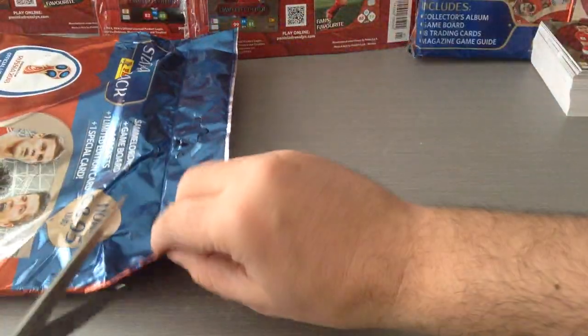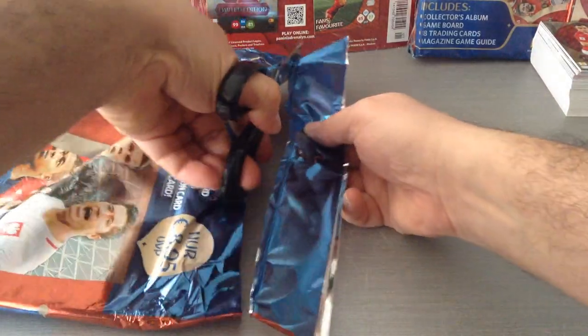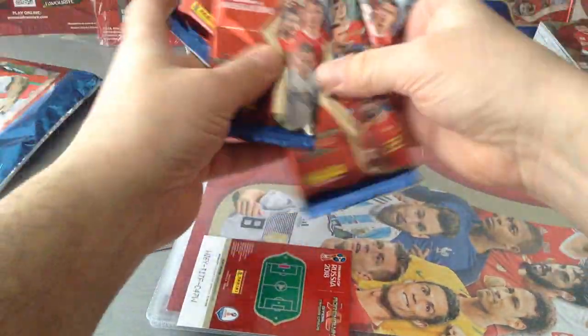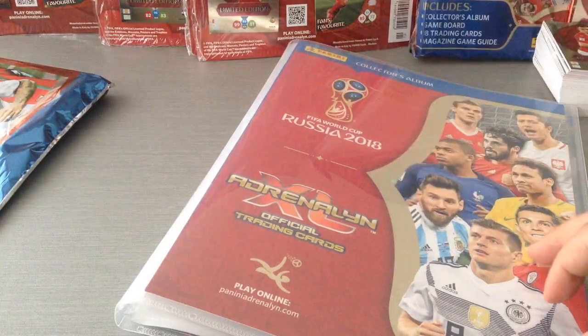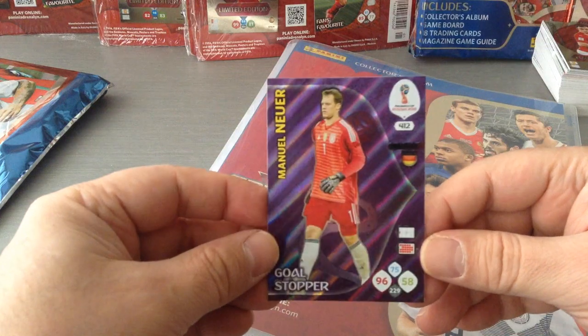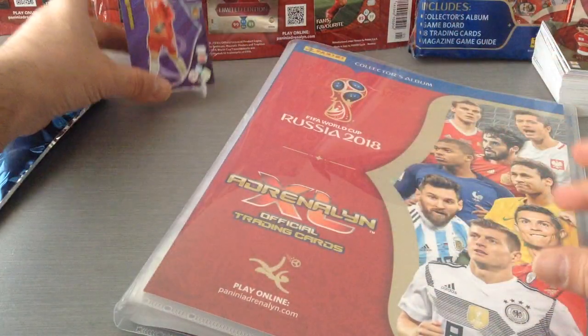So let's not waste any time. I'm gonna open it up and see what's gonna be inside and we'll see if the binder is different than the UK one. Put the wrapper here — these are four packets. Here's the special card. We got a gold stopper: Manuel Neuer. Good stuff. I'm gonna put it back there and just have a look at the binder.